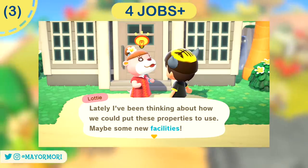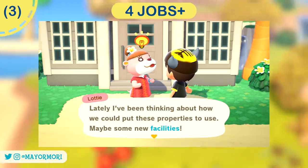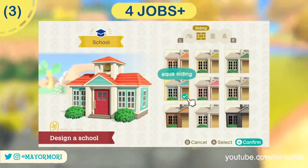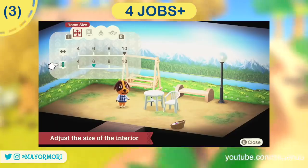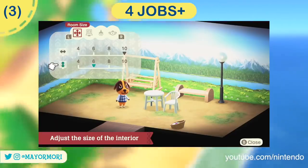After completing the fourth job, Lottie will introduce the other buildings on the island and tell you she's thinking about creating facilities. You can go ahead then and decorate the school project first. At this point you can also access various room sizes which you can then use as part of the vacation home design process if you want to.